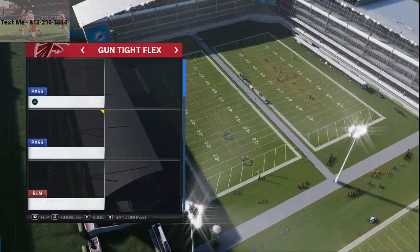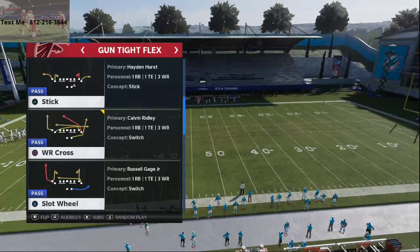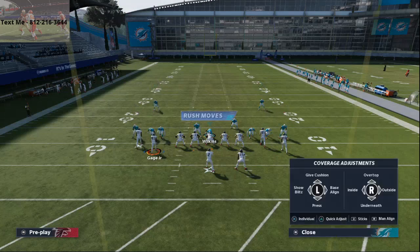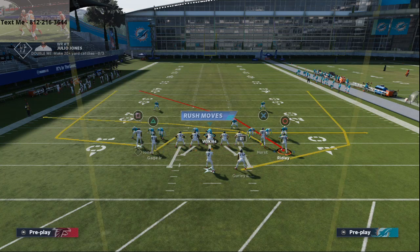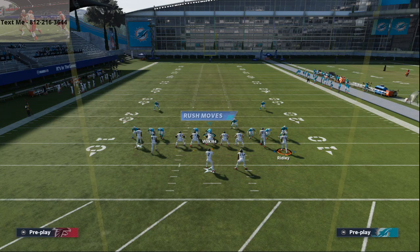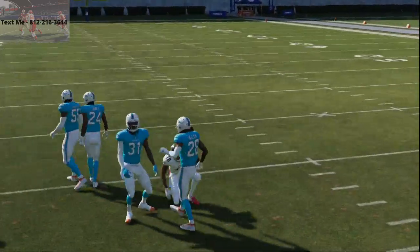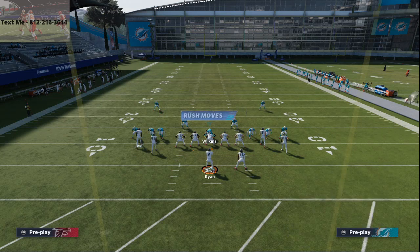It doesn't really matter your situation because you're going to typically be audibling into this from a shotgun bunch type of set. Wide receiver cross has been one of the best plays every year in Madden because of the route combination. The first route — to Calvin Ridley this year — is one of the best routes in the game. It's what's called an over route or a deep crossing route that does a really good job of beating a lot of different coverages. I like to motion him out a few steps to get him some space, and against man he's going to come underneath and you can throw that with a pass lead to the inside. This route is much better against man-to-man this year than it's been in the past.